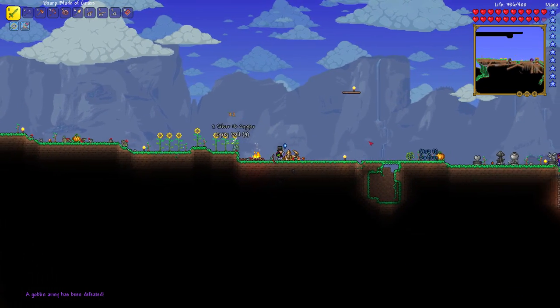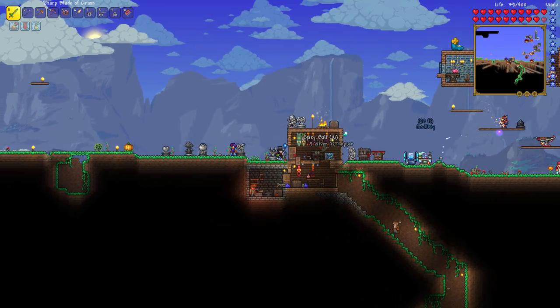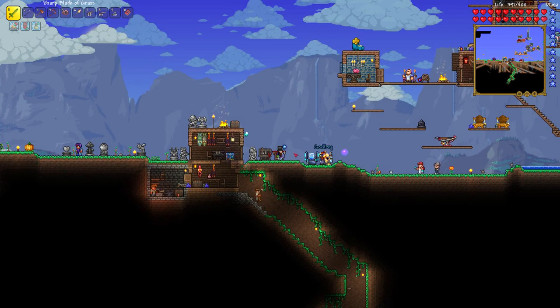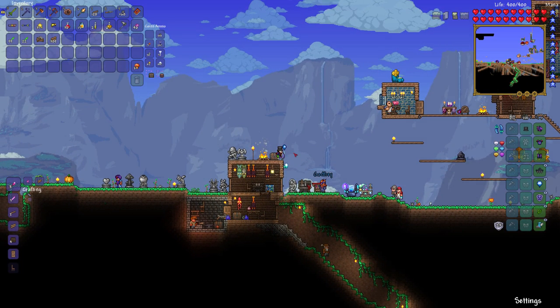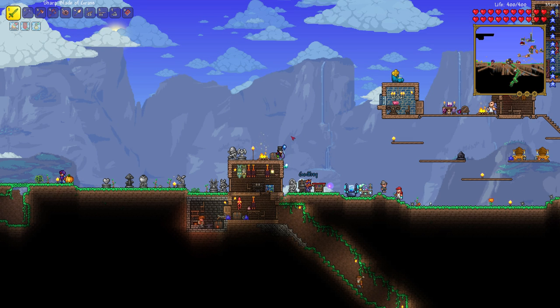Okay, we defeated the goblin army. My shadow armor is pretty much the best armor I could be wearing for this. Which table combines accessories — this one right here? Yeah. So I looked at armor sets and there's not really anything better — there are sets with about the same defense and different effects. For magic all the sets are about the same, but yours seems to be the best. For melee, having extra speed and swing speed seems best. So we've got the best armor we'll have for this fight.